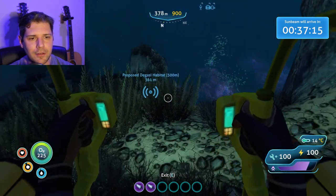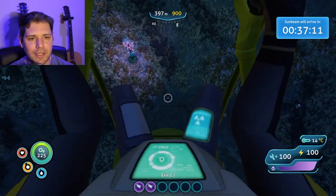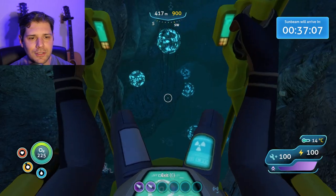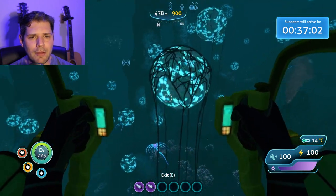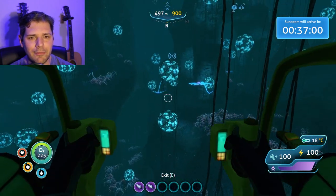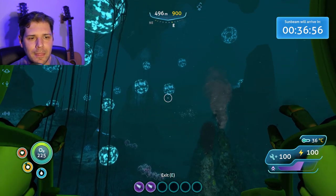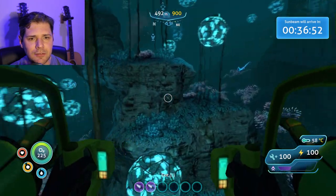Look how cool this is — it's so deep down here! Oh wow, the Prawn can go to 900 depth — that's freaking awesome. Warper! Warpers are so scary. Look how deep we can go in this — it's so cool. We need a grappling arm attachment for this, and once we get that, people always say the Seamoth is the fastest way around this game — false, this is the fastest way around.